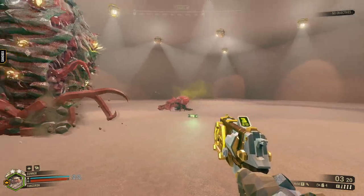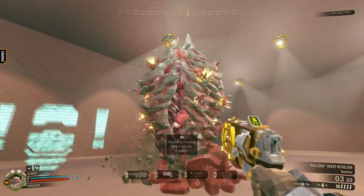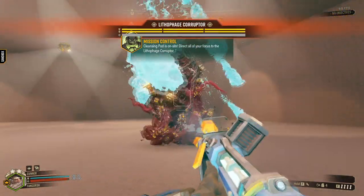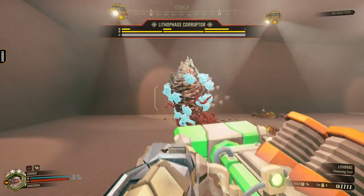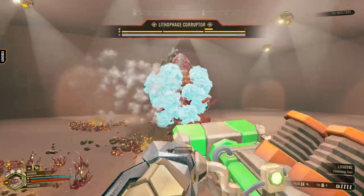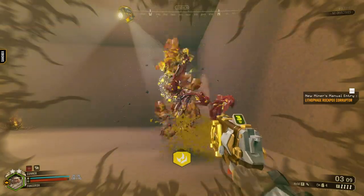The Corruptor, or Herald as deemed by the community, is the new big bad of this season — like how the Prospector and the Nemesis were for seasons one and two. The Corruptor at first wasn't my cup of tea, mainly because it was a new enemy and I didn't know how to fight it. But over time in the beta, I learned how to go up against it, and I actually really enjoy fighting this weird corrupted thing.